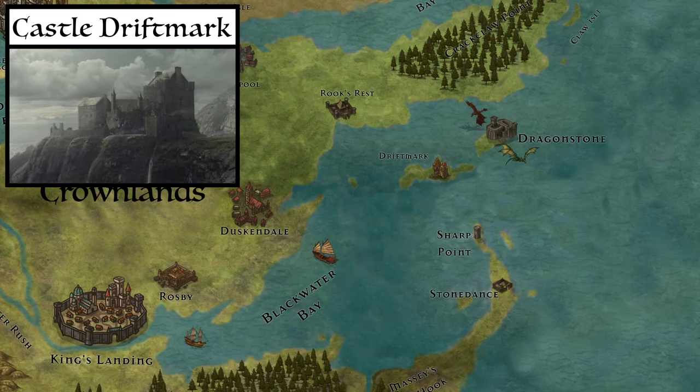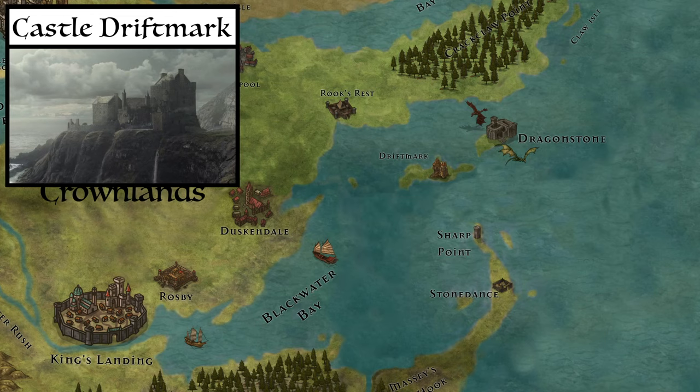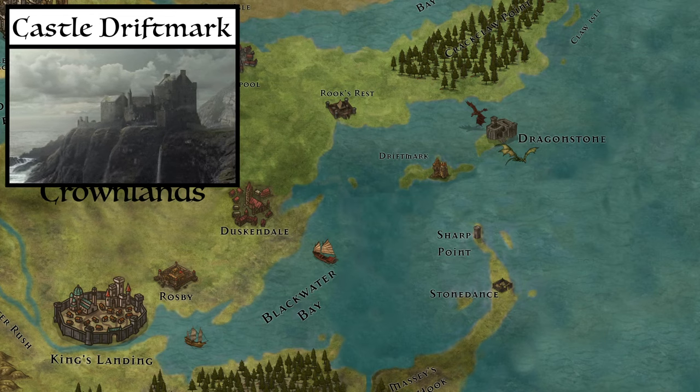By the time of the Dance of the Dragons, Driftmark had two key castles: one older, named after the island itself — Castle Driftmark — and Hightide, a newer castle built to replace the near-ruined Castle Driftmark.